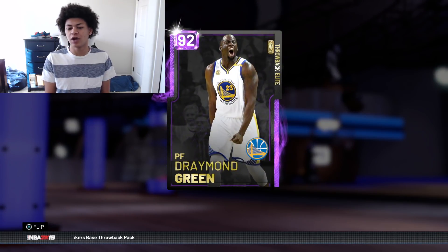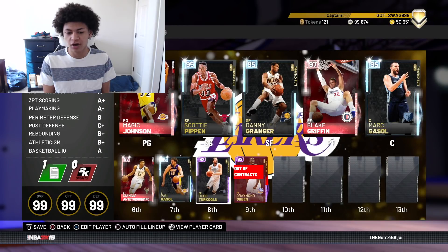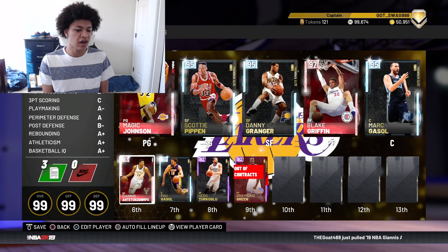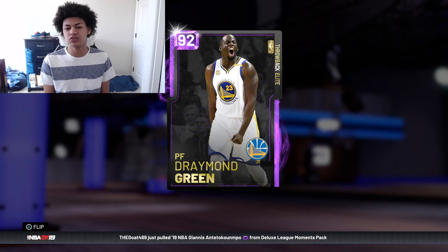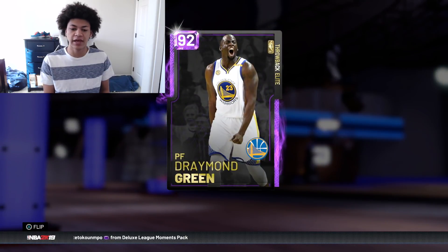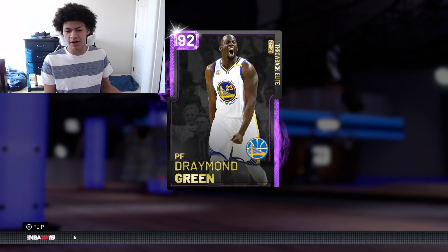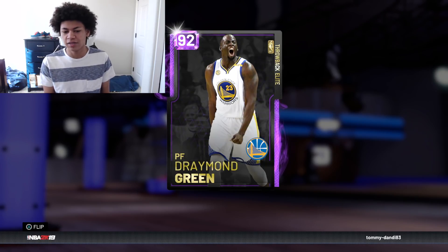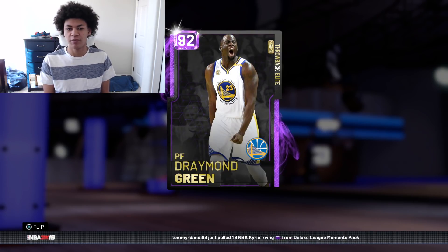On to the next position off the bench: Amethyst Draymond Green. Now off the bench we have Pau Gasol, Hedo Turkoglu, and Giannis, but those three don't really play the best defense — which is why we need a defensive anchor in Draymond Green, who I bought for 7,000 MT. This Draymond Green has been on my team for a while — we've played 22 games with him. He's a great defensive anchor who can guard all five positions. At 7,000 MT, he's a must-cop.